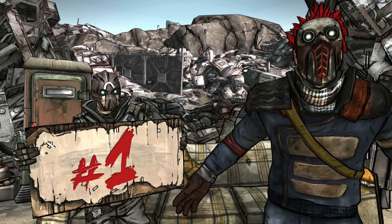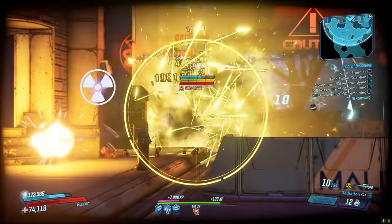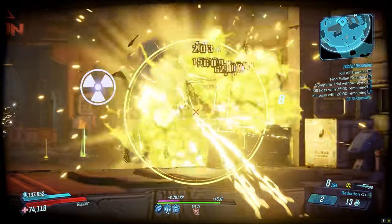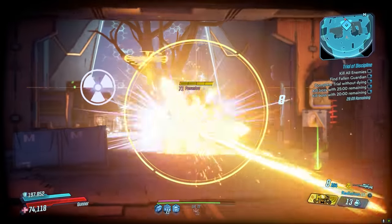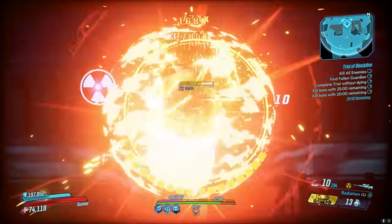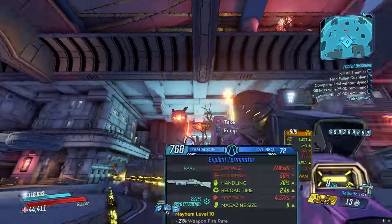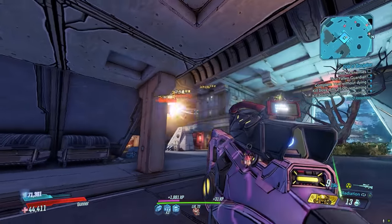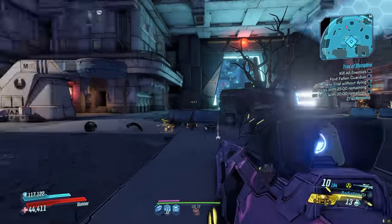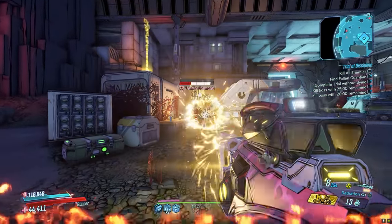The best overall sniper in Borderlands 3 is almost certainly no surprise — the Complex Root. This Maliwan sniper requires a 1 second charge up and then shoots out a 2 round burst, which spawns 13 additional bullets bouncing around in a zigzag pattern, dealing crazy damage to anything it touches. The additional projectiles explode on impact or after a 2 second delay, dealing weapon element splash damage. It always spawns with a combination of 2 elements. I've often compared this gun to the Pimpernel in Borderlands 2 — both deal massive damage outside of their initial shot, and splash damage is crazy strong in Borderlands 3. This gun also benefited from the 20% sniper rifle buff and had an additional buff in late 2020 that lowered its weapon charge time.